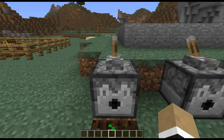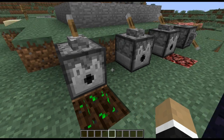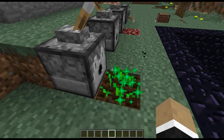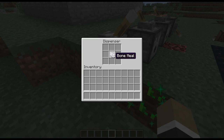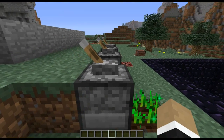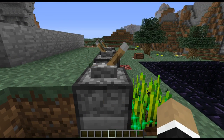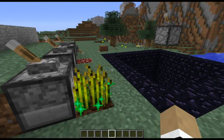Let's go over some changes to dispensers. Now dispensers can actually dispense Bonemeal. Unfortunately, since Bonemeal has been nerfed, it takes a lot of dispensing to grow your wheat. But even so, we have some Bonemeal in here, and each time I flip this we get our little green growing particles and it'll keep growing our wheat. Voila, cool stuff.